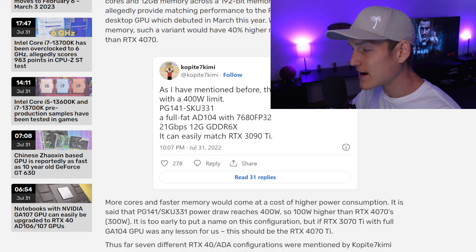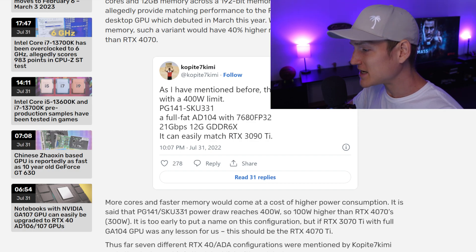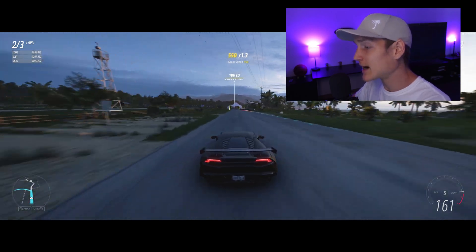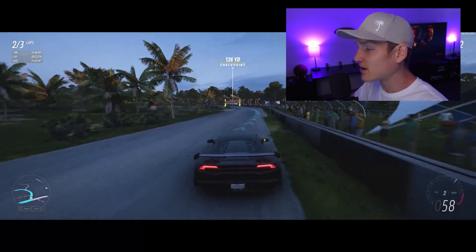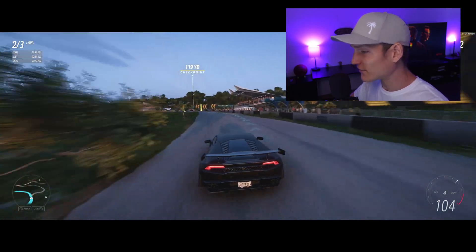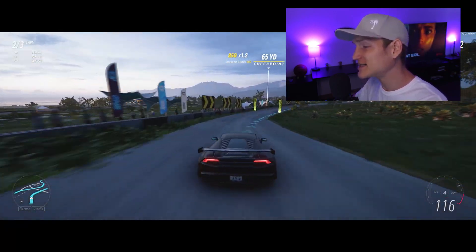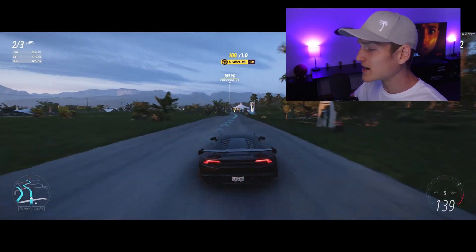More cores and faster memory would come at a cost of higher power consumption. The PG141 SKU331 power draw reaches 400 watts — 100 watts higher than the RTX 4070's 300 watts. It's too early to put a name on this configuration, but if the RTX 3070 Ti with the full GA104 GPU was any lesson, this should be the RTX 4070 Ti.